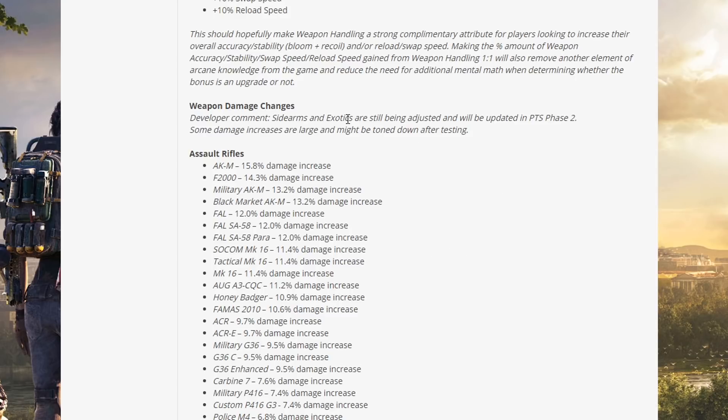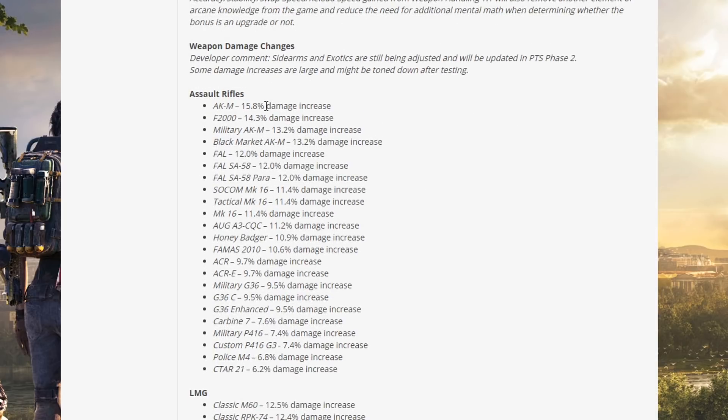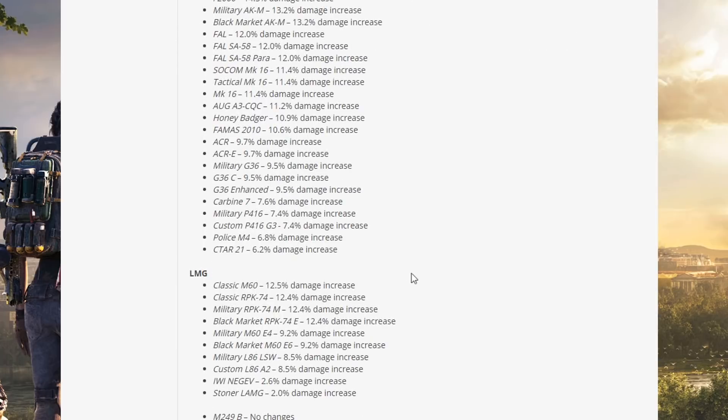Developer note: sidearms and exotics are still being adjusted and will be ready in PTS Phase 2; some damage increases are large and might be tuned down after testing. For assault rifles, the AKM got the biggest buff. We've got the F2, FAMAS, Military AKM, Black Market AKM, Famas, SOCOM MK16, Tactical MK16, MK16, and the Honey Badger all receiving buffs — the AKM getting the biggest.